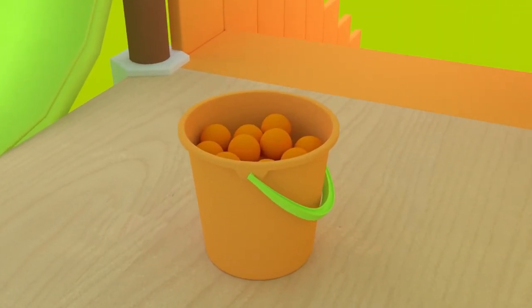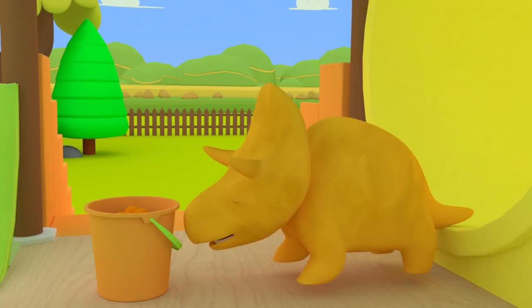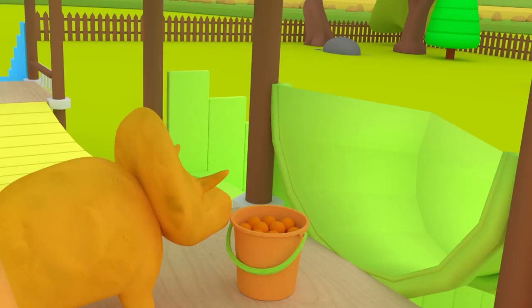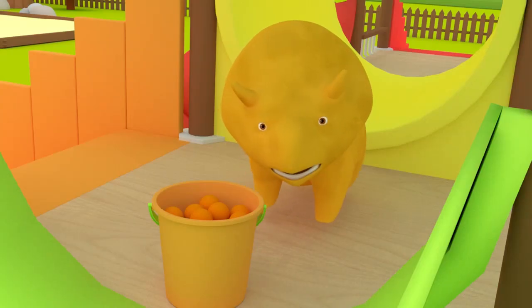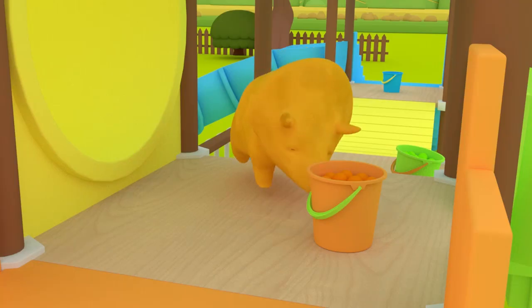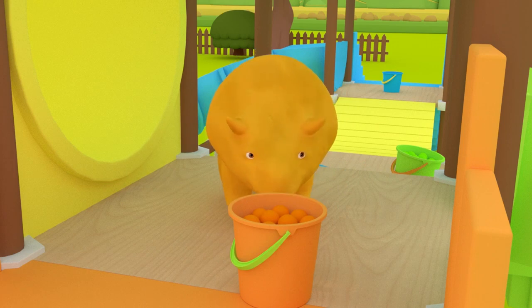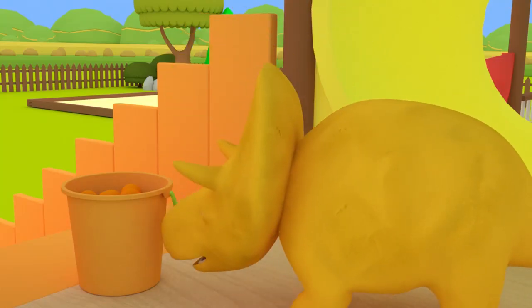Orange! Can you show us which one is the orange stairs? Uh-oh! Hang on, Dino! These are the green stairs! Try again! Great job, Dino! Now you can push the orange bucket to the orange stairs!